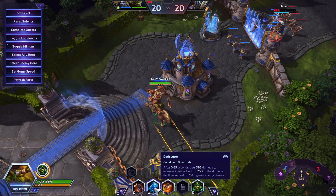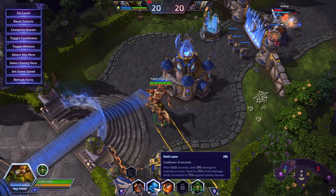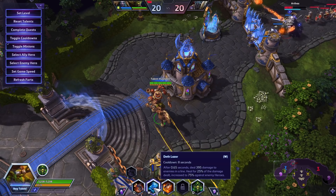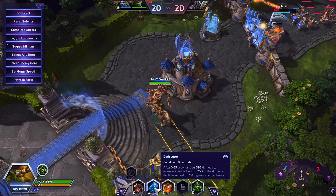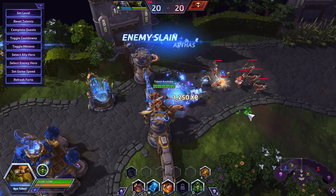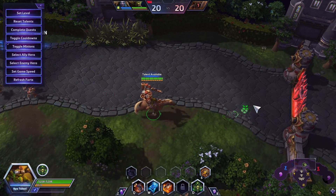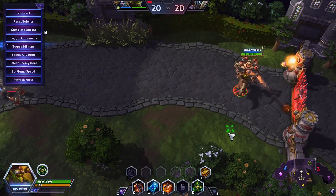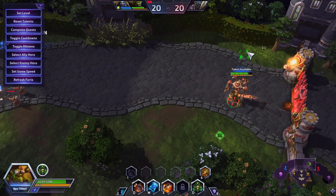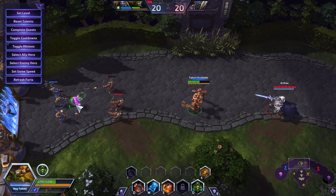Your Death Laser is your second ability. After 0.65 seconds you're going to fire off a laser, dealing 390 damage, and you're going to heal for 25% of the damage dealt, increased to 75% against heroes. So on a wave of minions, you can see how much you can heal off of a wave of minions. He's a bruiser — he can take a lot of shots. These towers do a decent amount of damage, and remember this is level 20, so keep that in mind.